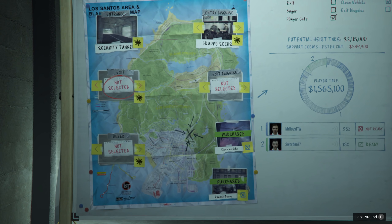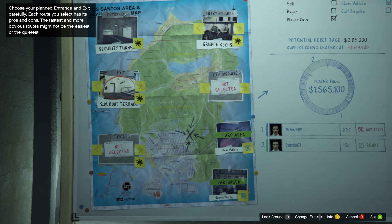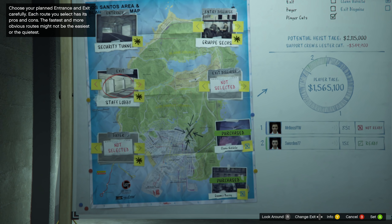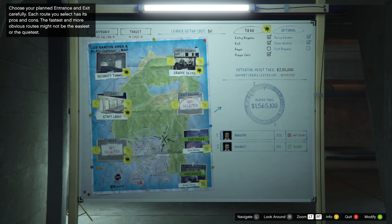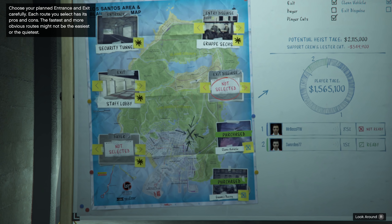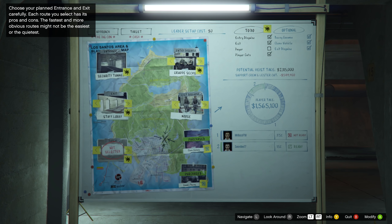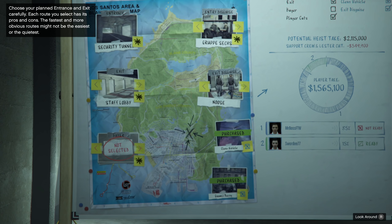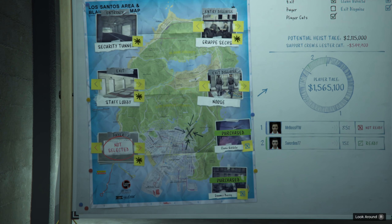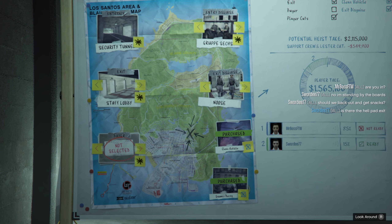One of the more important things you can decide on the finale board is the buyer. The buyer determines who you sell to at the very end, and there are three types. Low buyers will give you 90% of the value, mid-tier buyers will give you 95%, and high will give you 100% of the take. Low is extremely close to the Diamond Casino, while high is very far away.